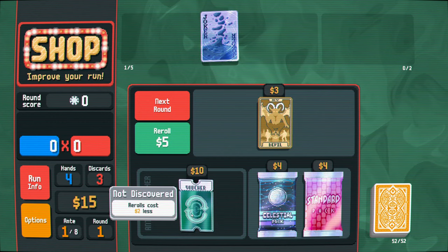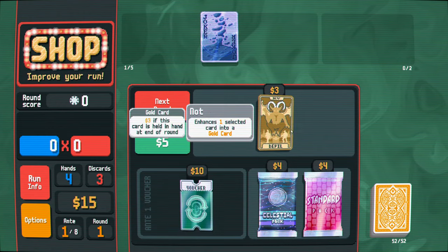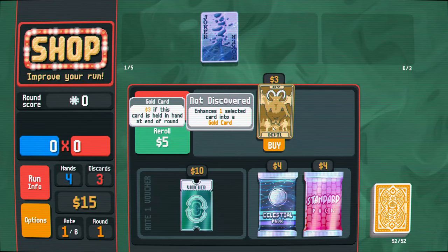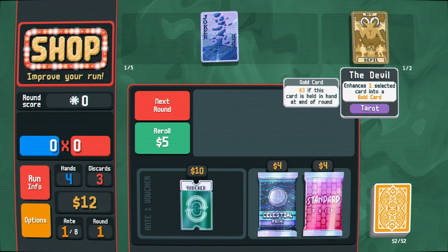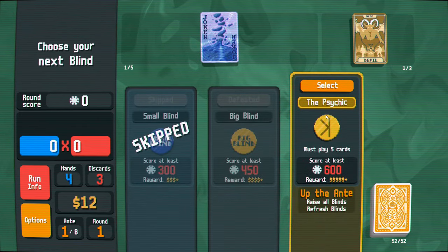This is pretty good. Rerolls cost two less - also pretty good. I think what I want to do though is just hold on to my money. Do I want to make something a gold card? I think I can buy this, because I get the value back for sure if I just play it on the last turn, and if I'm lucky it might give me some extra value. This should be more than enough to carry me in the first boss, so we're just gonna do it.